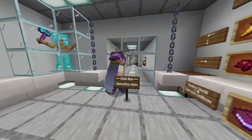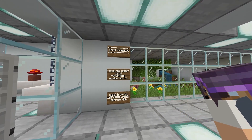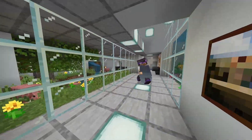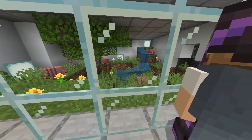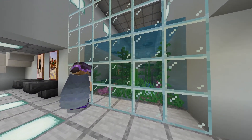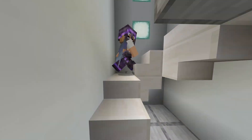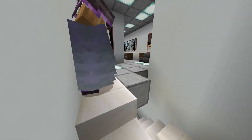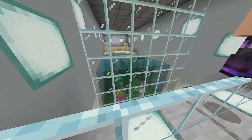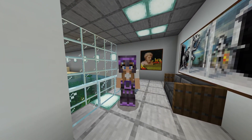There's a zoo over here — let's go in. There are armadillos that eat spider eyes. This is a cute little enclosure. Oh my god, there's an axolotl! They're so cute. There's a turtle. We're gonna go up here. Wow, there are two turtles in there and two axolotls — that's cute. Alright, we're done with this build. On to the next.